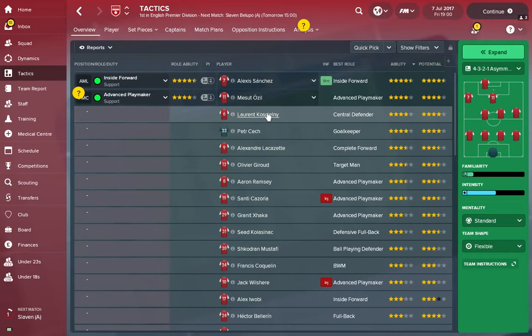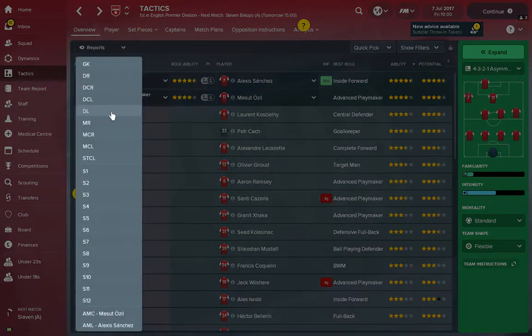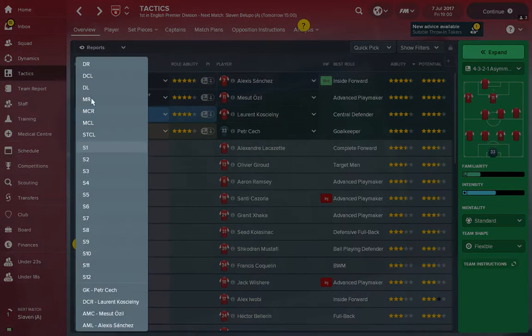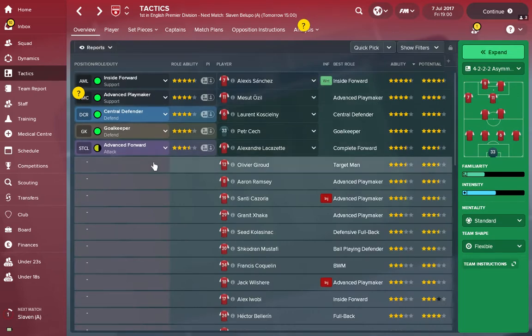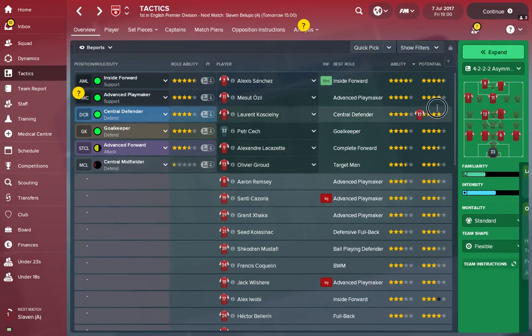Koscielny's preferred foot is right, so I'll put him on the right side of the center back partnership. Peter Cech goes in goal. Lacazette is a complete center forward, so I put him in the striking position centrally. Giroud is also a center forward, so I consider having two center forwards — it's probably not my finishing formation as it may unbalance the team slightly, but I'll put him in for now.